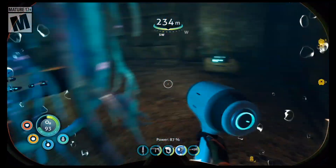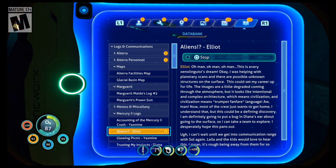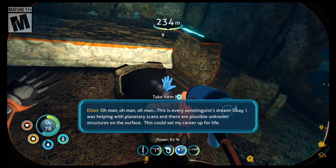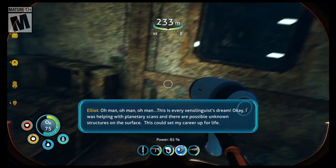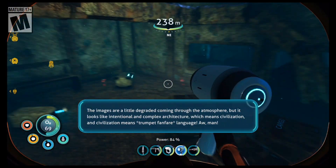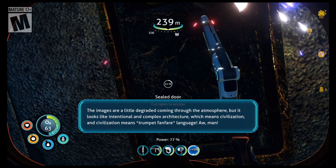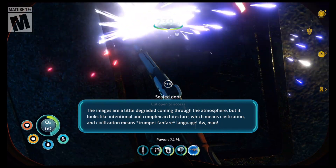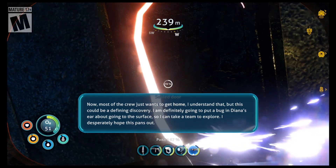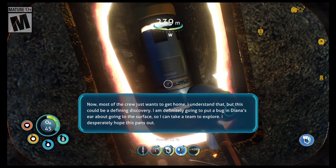I kind of wish there was a way to upgrade my laser cutter so it goes faster. Let me in. There we go. Giant potatoes. Hello. Oh man, this is every xenolinguist's dream. One of the crew says: 'I was helping with the planetary scans and there are possible unknown structures on the surface. This could set my career up for life. The images are a little degraded coming through the atmosphere, but it looks like intentional and complex architecture, which means civilization — and civilization means language. Now, most of the crew wants to get home. I understand that, but this could be a defining discovery.'